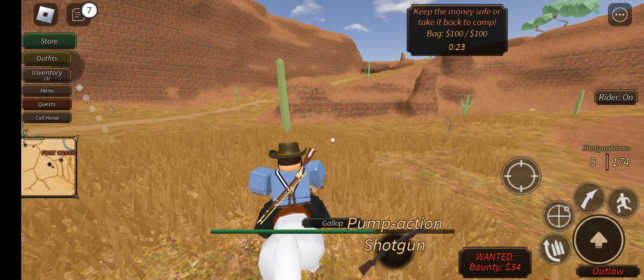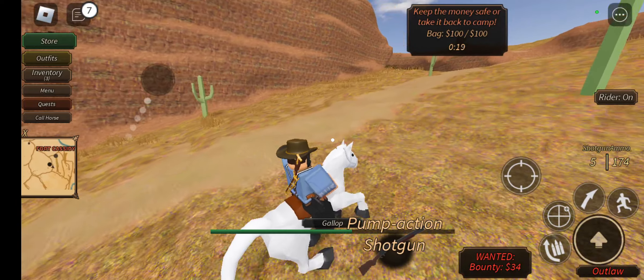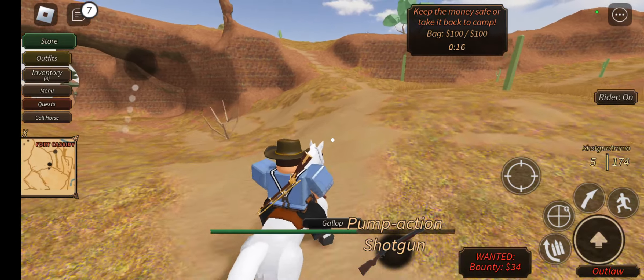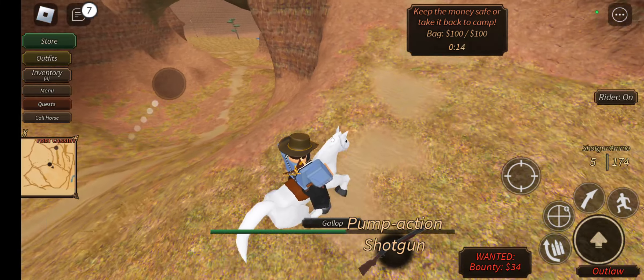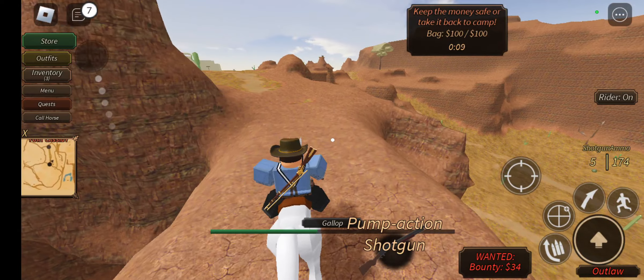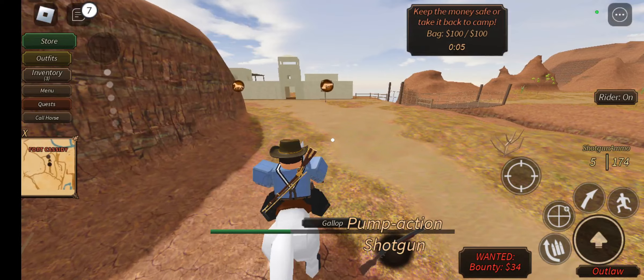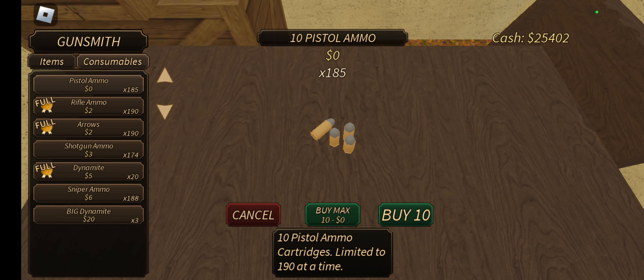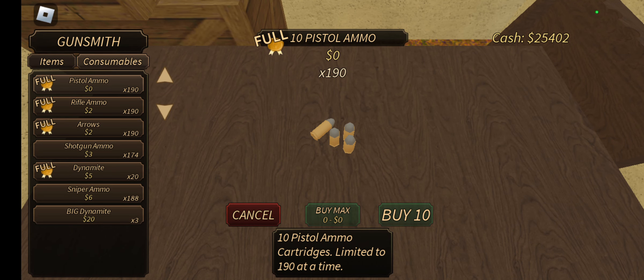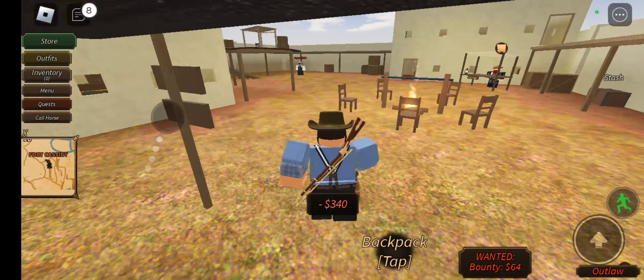So basically I'll go over things that you need that are required to rob. I'll go over some strategies. Start off by going to the shop and go to consumables. What I do is I just buy every single ammo type, and you're going to need dynamite.